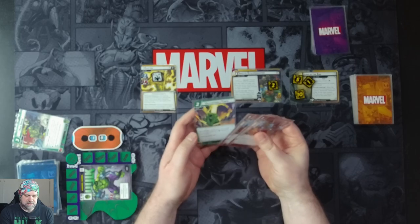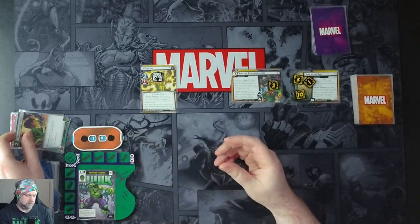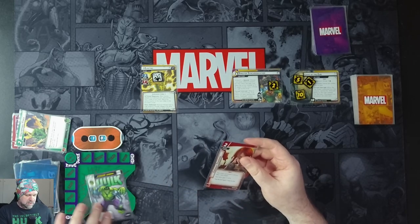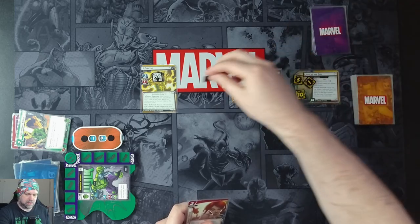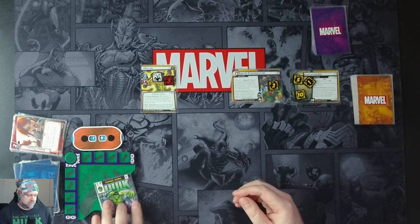We'll spend two physical resources to ready Hulk with Unstoppable Force and draw a card — just Combat Training, that's not going to help us — but we'll attack for three. That will be our turn. We'll ready and draw up four cards.